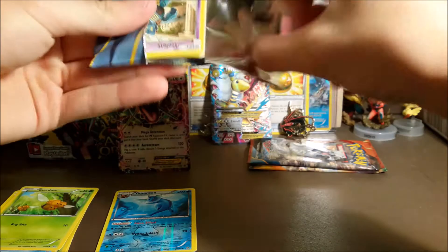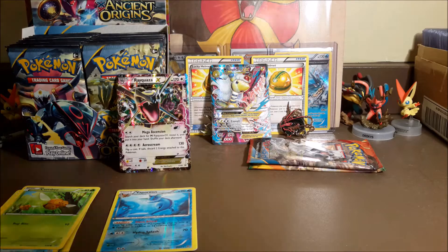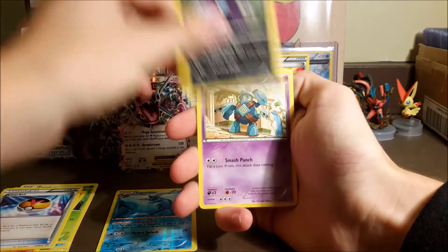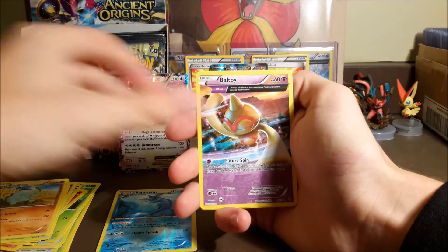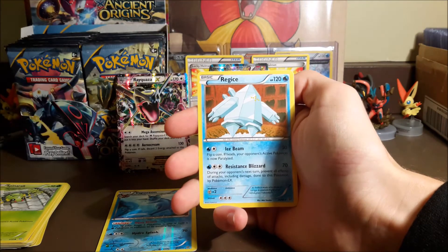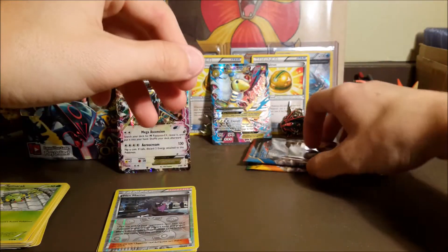So another Ancient Origins pack here. We got Flareon, Level Ball, Sableye, Gollit, Combee, Quagsire, Baltoy, Spinarak, a Reverse Hexmaniac, and our rare is a Regi Ice. I've been getting so many of them — I don't even want to see the Regis anymore.